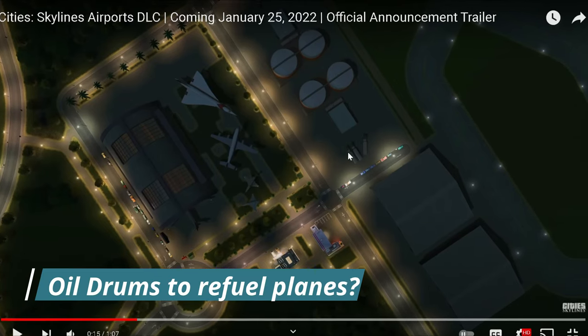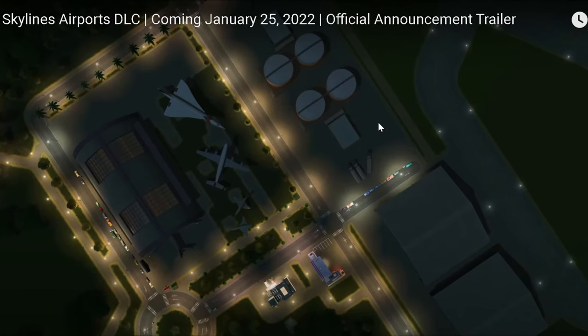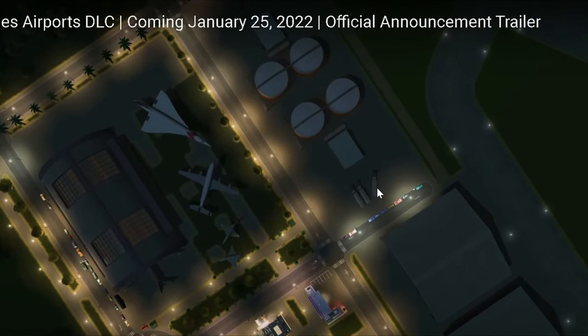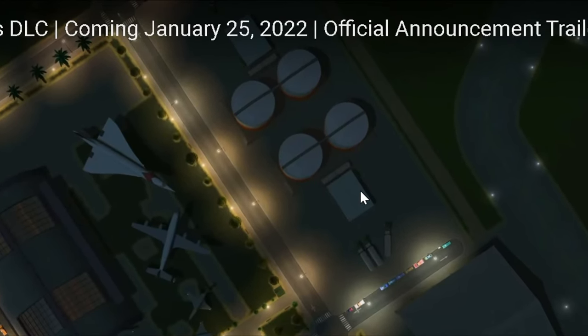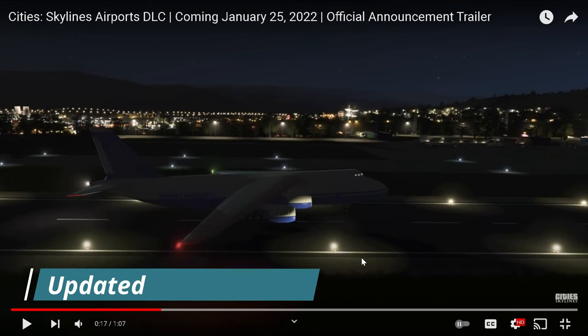What's really interesting is that we have these oil drums up here at the top of the screen, and you also see oil trucks. What might need to happen is that you might actually have to have these oil drums connected to the airport so your aircraft can have fuel and take off — but that's just a pure guess.